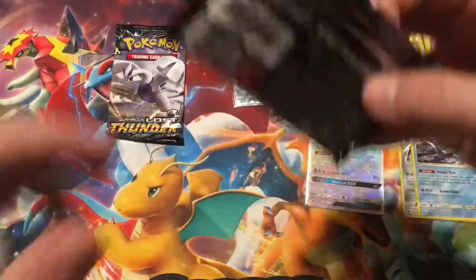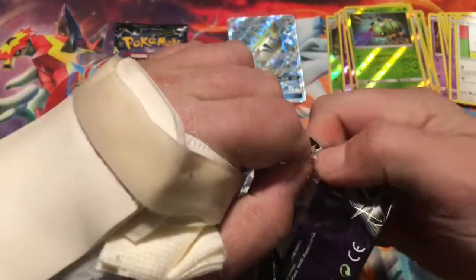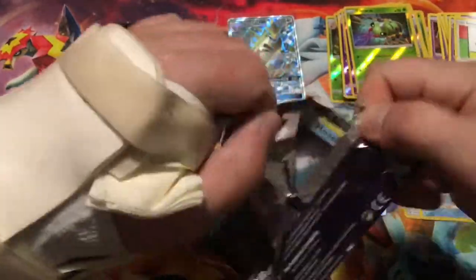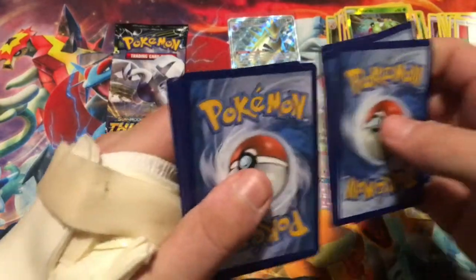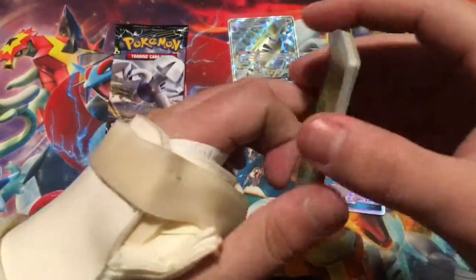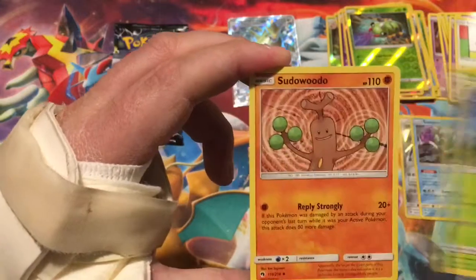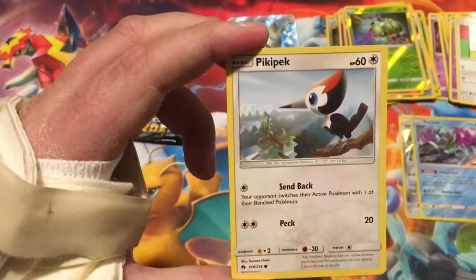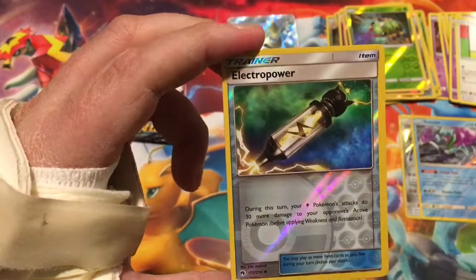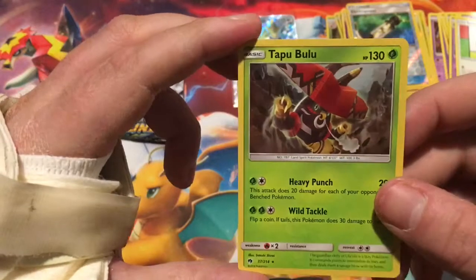Two more packs left. See if Blast Cephalon has anything for us. Can we get something else? Leaf energy, Delibird, Bayleef, Sudowoodo, Marill, Snubbull, Slugma, Pikipek, Bruxish, Reverse Electropower, and the rare is a Tapu Bulu holographic. Two holographics in a row — there we go!